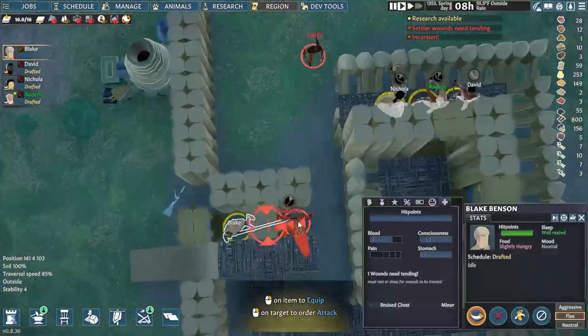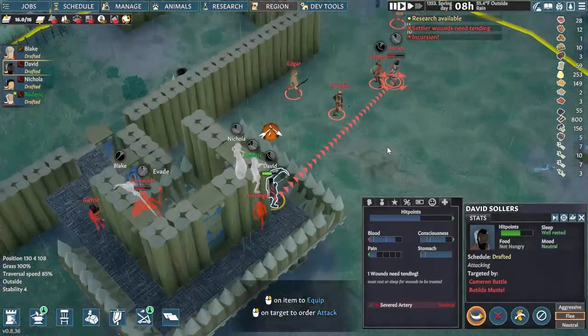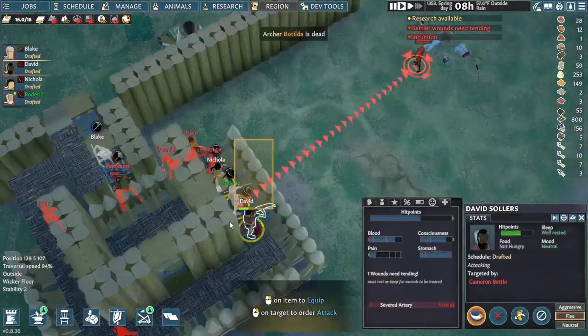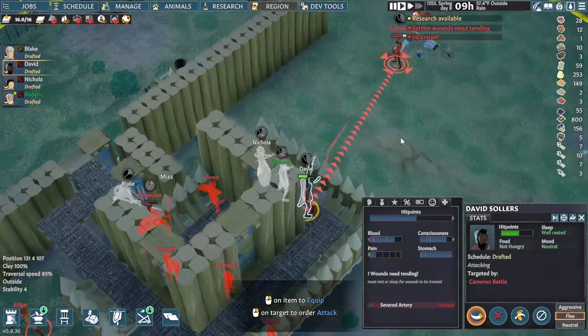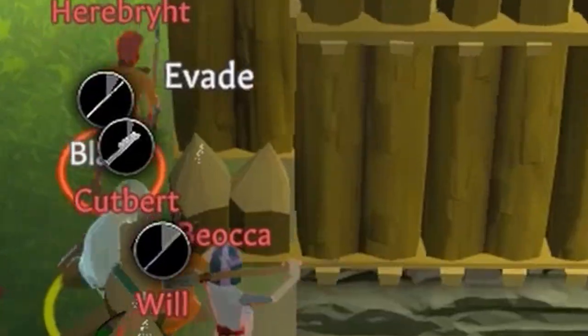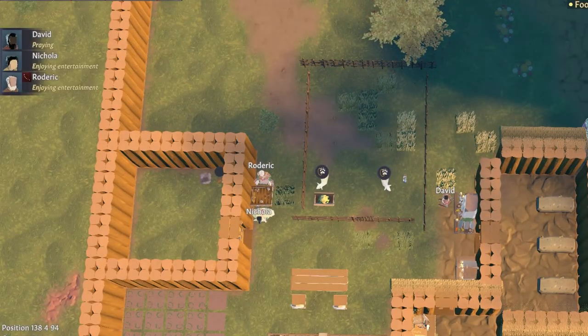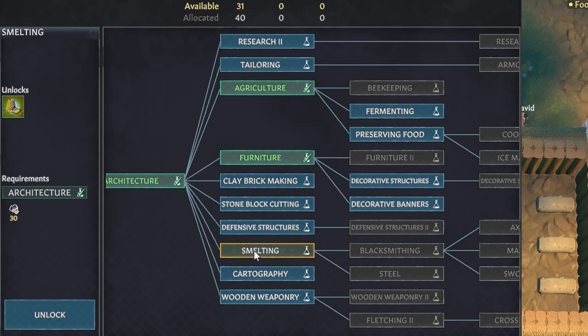That said, I'd really recommend limiting how many melee weapons you dole out early on. Your archers are mostly going to be rocking short bows unless they're not going to be dealing enough damage to thin enemies out, or to quickly focus fire down their archers if you don't outnumber them. Your melee fighters also aren't going to have the armor to weather a lot of hits. For something sturdier than a single file choke, unlock smelting early on.